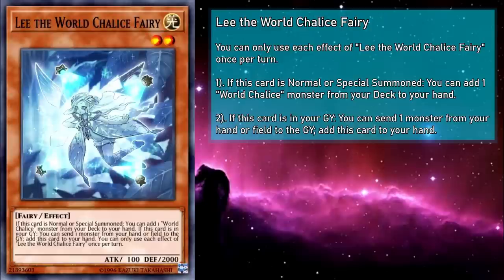Lee, the World Chalice Fairy, is a level 2 light fairy monster with 100 attack and 2000 defense. If normal or special summoned, you can add a World Chalice monster from your deck to your hand. And if this card is in your grave, you can send a monster from your hand or field to the grave to add this card to your hand. Thankfully, this is a hard once per turn, so no infinite looping discarding shenanigans here.